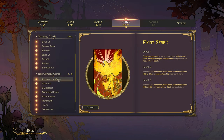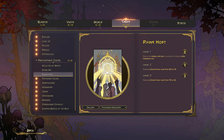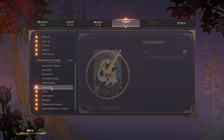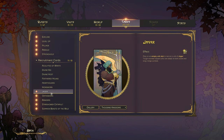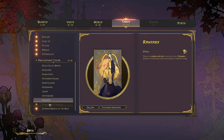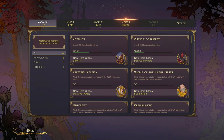Strategy cards — Acolytes of Wrath, Divine Aid. It's really nice and it kind of looks like tarot cards too. It's a certain style, very nice, I really like it. It would be interesting if these were like hyperlinks where you could link directly to the unit card. Summon Beasts of the Wild — okay. Complete quests to unlock new content — pretty cool.